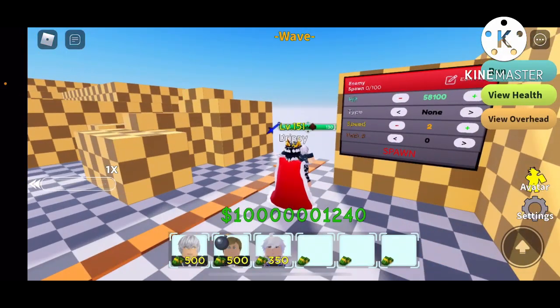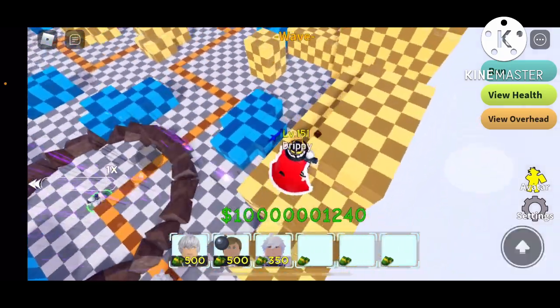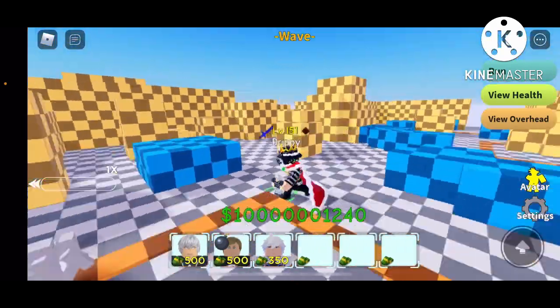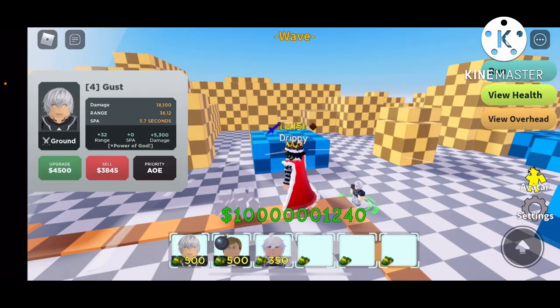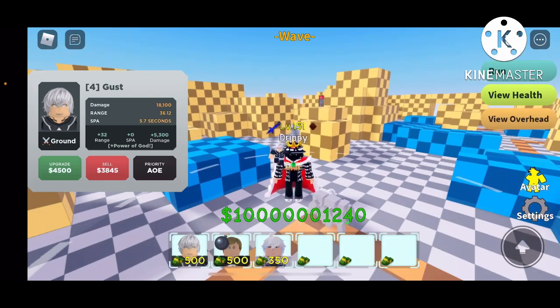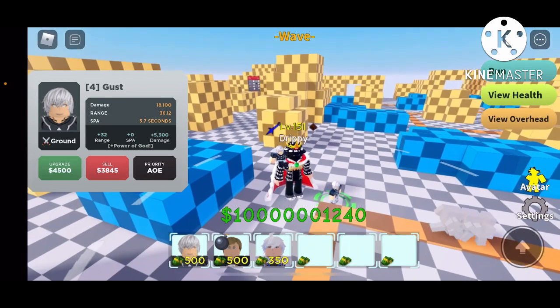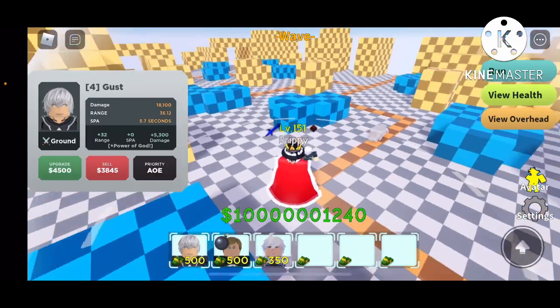We need to hit 50k — this is gonna take a while. I haven't been showcasing any videos, I've been busy going back to school. Fourth upgrade: 8100 damage, 36.4 range, 5.8 seconds, new animation — Power of God. Plus 4800 damage.